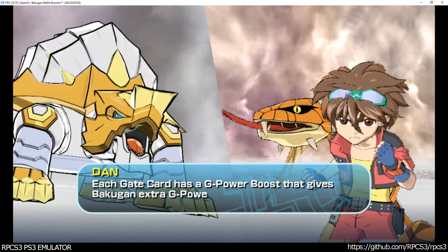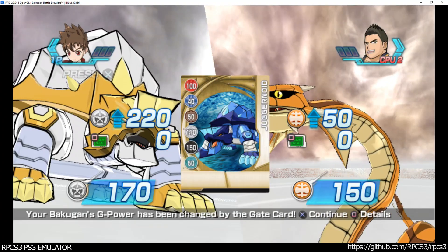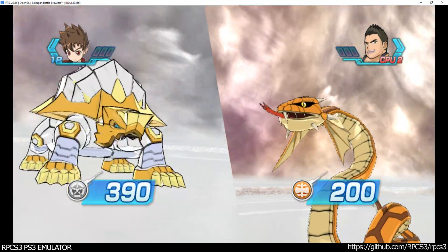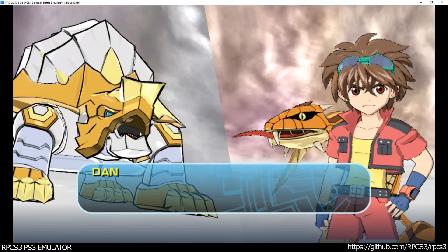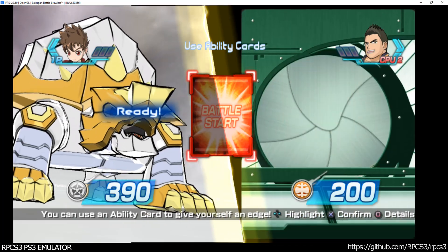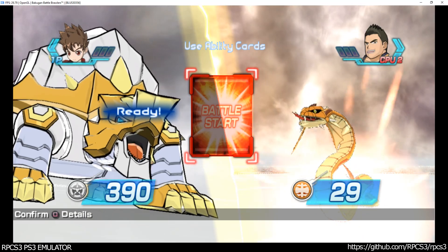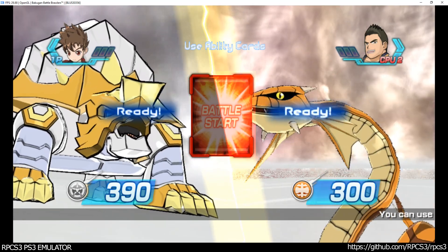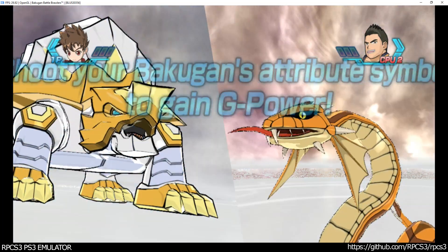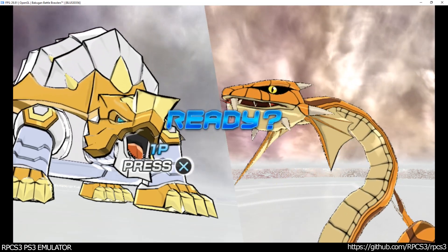Each gate card has a G-Power boost that gives Bakugan an advantage. You can use ability cards — end of it! Battle!